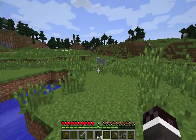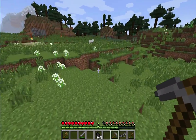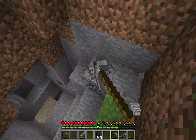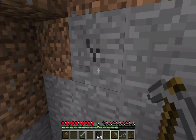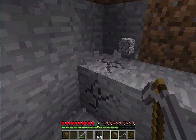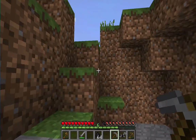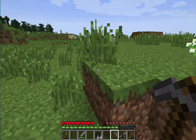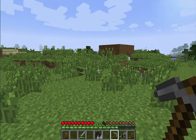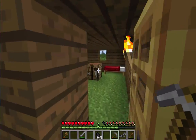Let's go and gather some more cobblestone down here. I need about 9 or 8 — that should be enough. There's a spider over there. I actually have three strings so I can make a bow if I need to.